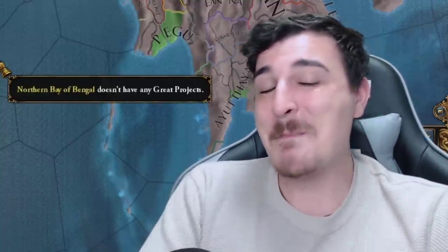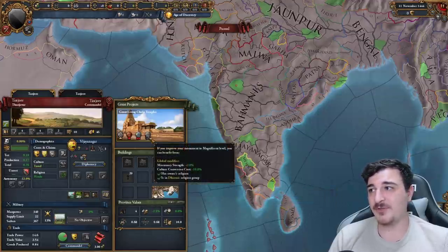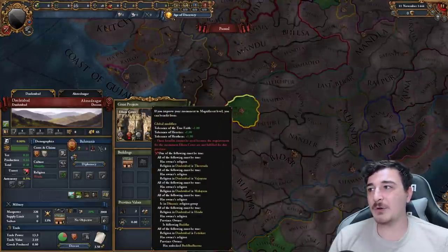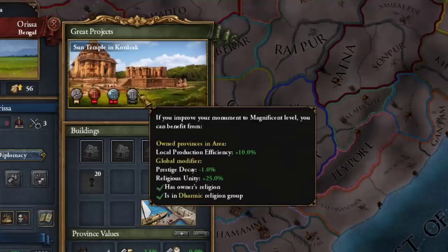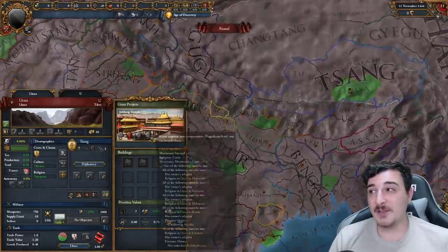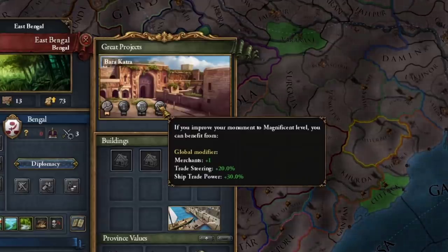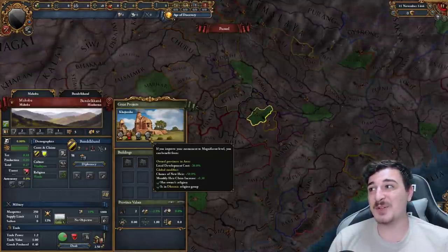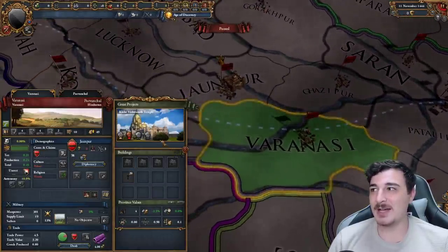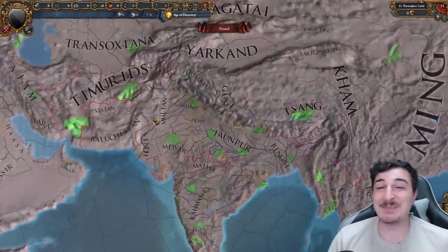Now for the crème de la crème — a massive amount of monuments in a small region. Starting from the south, there are specific Hindu monuments giving Diplo Rep plus 2, tolerance of the true faith, culture conversion cost reduction, and missionary strength with religious unity plus 25% and estate loyalty. The Ellora Caves offer tolerance of everybody but only for Dharmic religion, and the Sun Temple in Konark gives another 25% religious unity — so that's already 50% religious unity as a Hindu nation. The Lhasa Temple adds another 25%. Dhaka got its own monument with one merchant, trade steering, and ship trade power plus 30%. Kajuraho gives chance of a new heir plus 50% and monthly heir claim chance. And the crème de la crème is the Varanasi Temple giving 15% core creation cost reduction and aggressive expansion minus 10% — for a world conquest, especially as the Mughals, you want to make a dash for this and upgrade it to level 3.